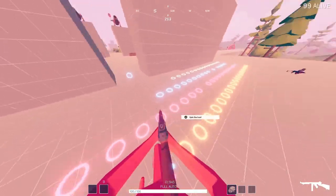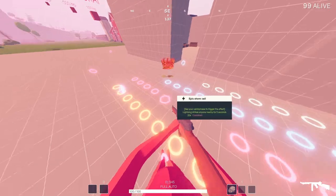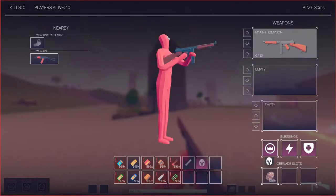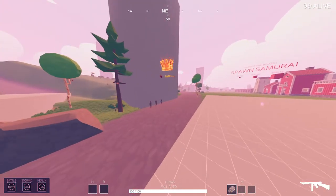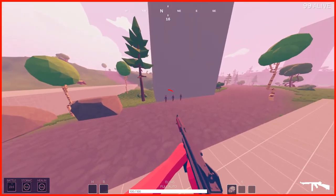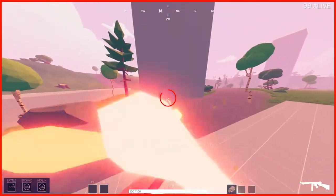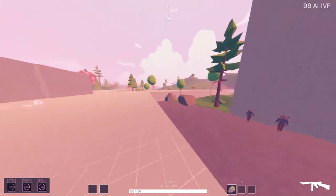There are also blessings that start at epic and go up to legendary: words of justice, storm call, healing words, and battle cry. Battle cry increases your weapon handling and fire rate for a bit — it's essentially a temporary weapon mastery and spray combo. When you use your catchphrase, it makes your gun better temporarily. You can see that when it runs out, you don't shoot quite as fast.